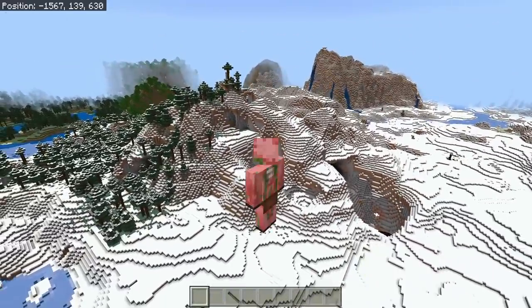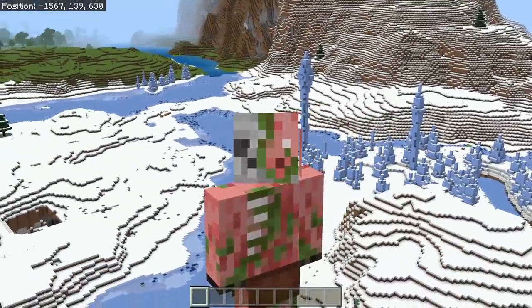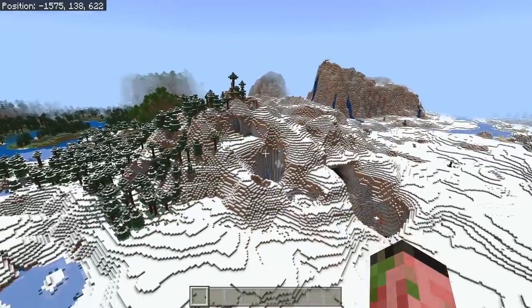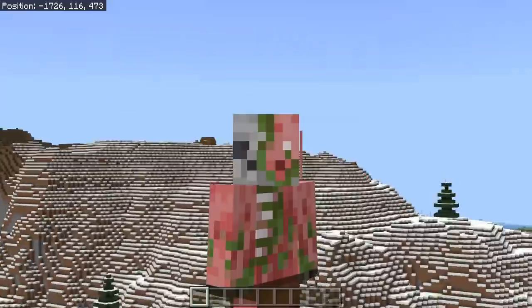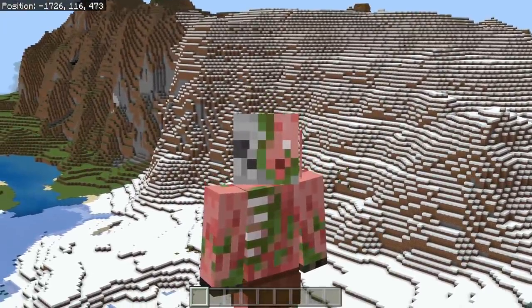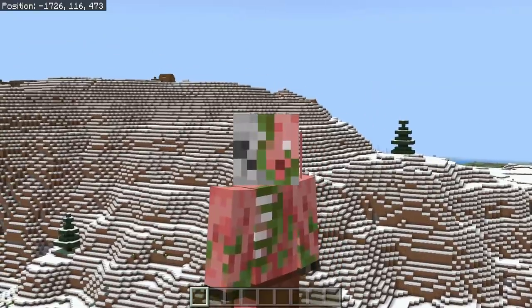Right now, making a witch farm on a new world is actually impossible, which is not a great thing at all. This is honestly a pretty major bug with a wide-reaching effect in the game. Also, why are they all called temples? An igloo does not seem like a temple, nor does a witch hut, but Minecraft logic.